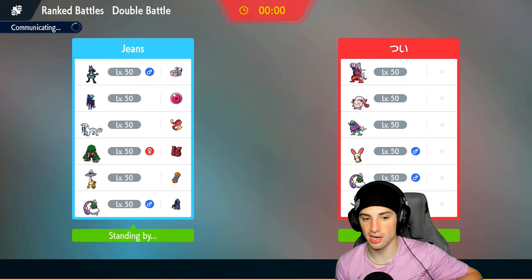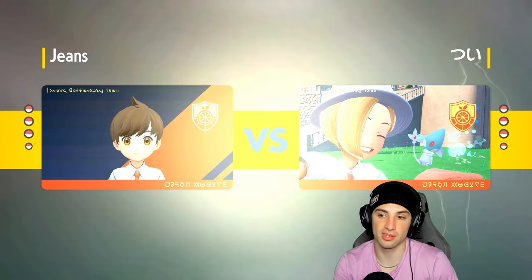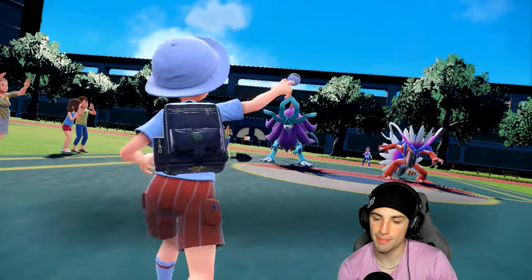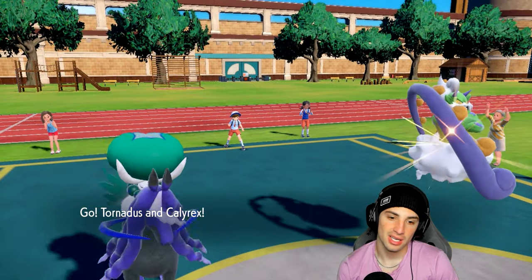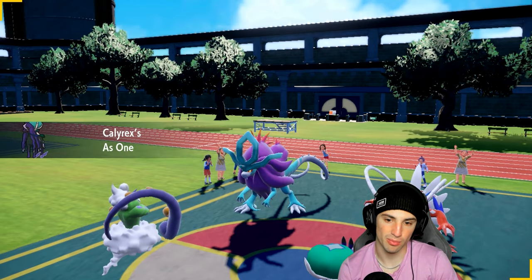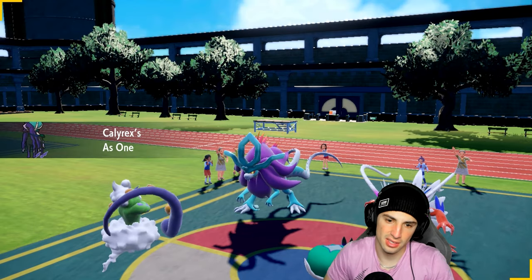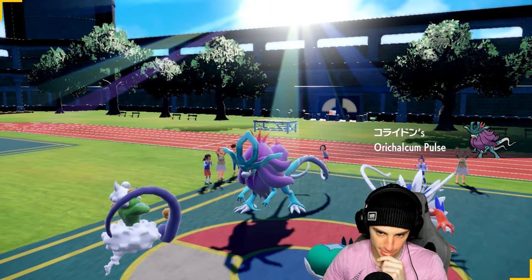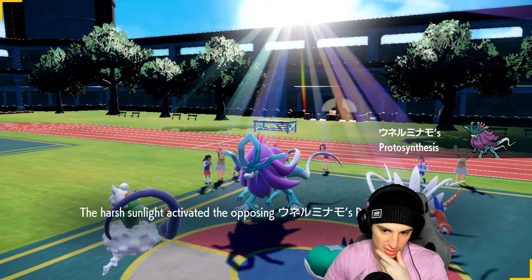I'm hoping they lead Coridon - if they do we can Rain Dance right off the rip, neutralize a lot of its damage output, have Calyrex set up Nasty Plot and go from there. We could go for an Astral Barrage since Calyrex has big-time damage especially with the Life Orb. They end up leading Walking Wake - setting the rain is probably better for us rather than going for Tailwind instead.